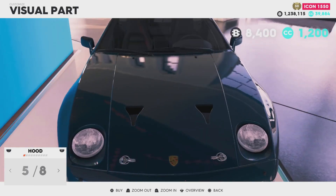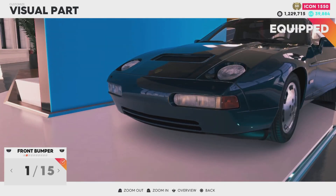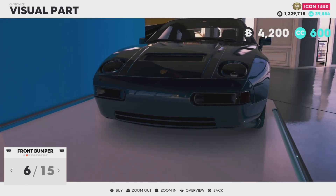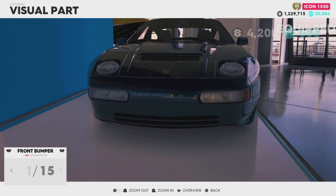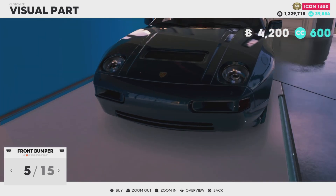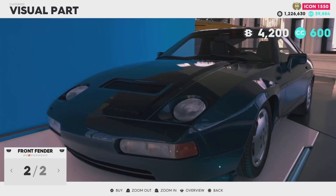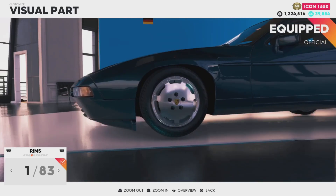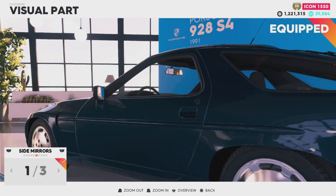The matte doesn't work well with this color. We have 15 front bumpers as well — for any other car that would be acceptable, but for this car and what it offers, no. We have two front fenders, a wide body — we'll put it on anyway. The rims we'll keep as they are, red calipers even though you can't see them.